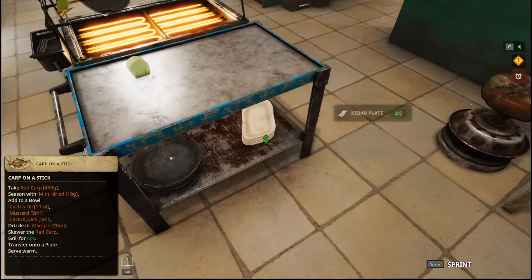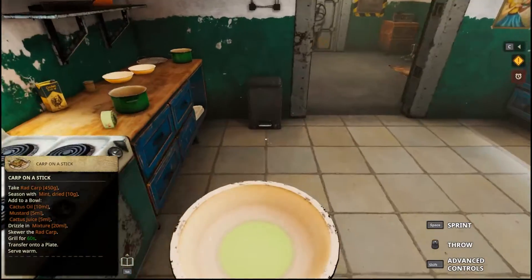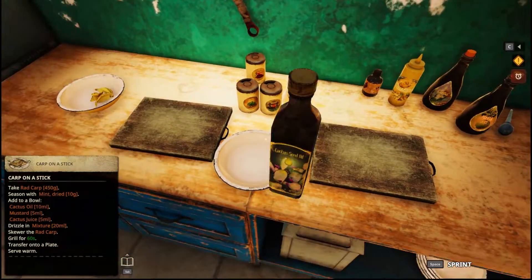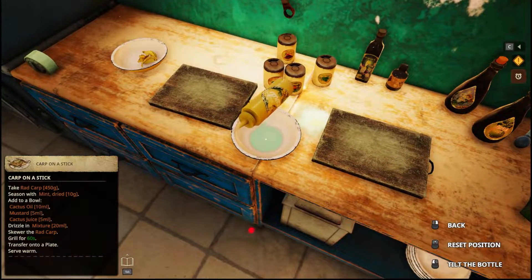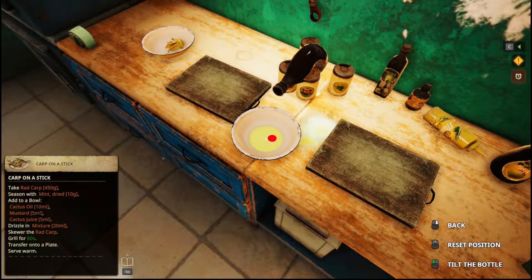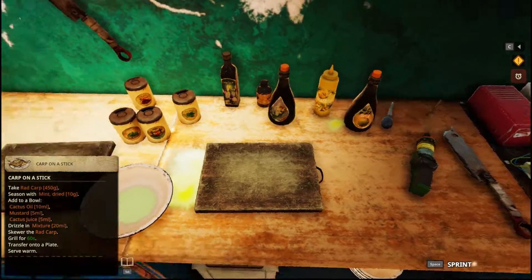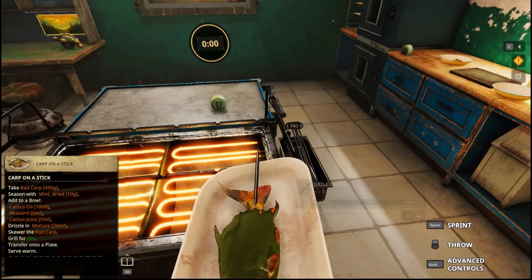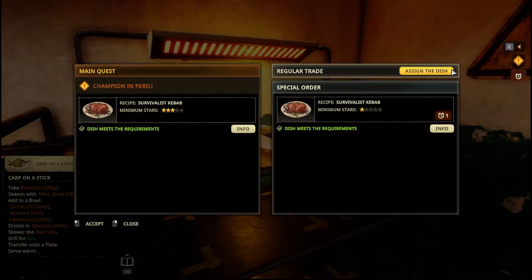Last time it said like 19-something so we might be able to do another one — let's do another carp. So cactus oil 10, 9 — whatever. Mustard 5, 6 — whatever. Cactus juice — oops, thought it was 10, oh well. All right, a couple of seconds — two, one. Click that. Let's serve it — regular trade. Cut that off, go grab another carp.